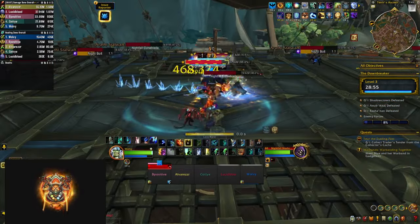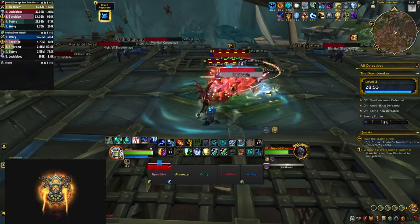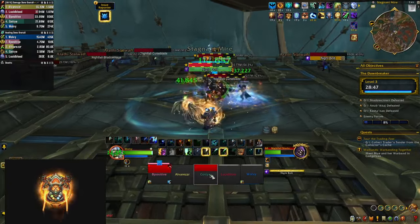Once you get on board the ship you're going to fight a Nightfall Commander. Make sure to interrupt their Abusal Hall — it does AoE damage and puts huge absorb shields on the mobs around him, so you don't want it to go off. He's also going to put a stacking bleed on your tank.